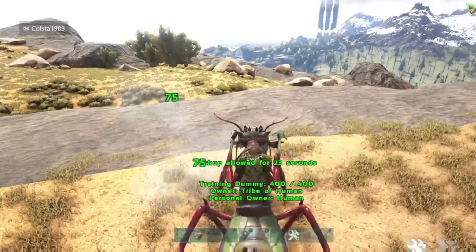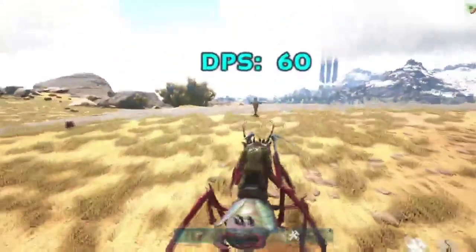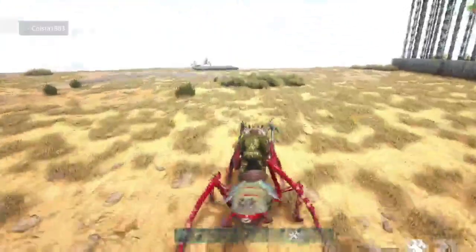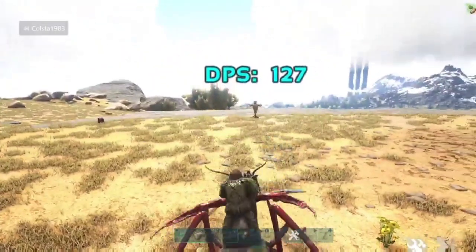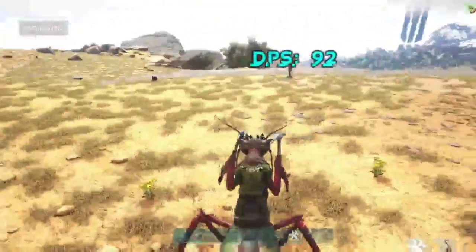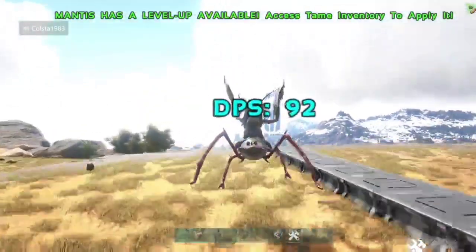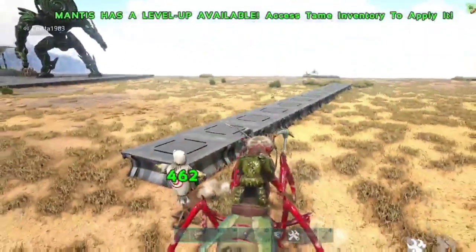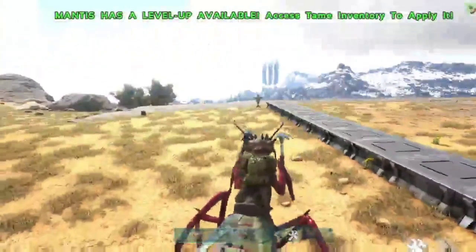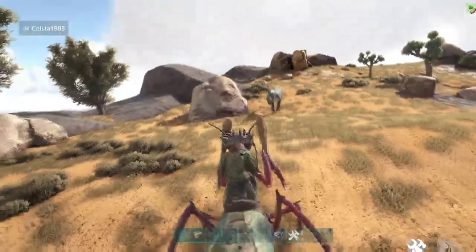I've equipped picks to the mantis. It's got two attacks: the right trigger does 75 damage, or you can do the leap attack with the left trigger — 462 and 173 damage. Testing the leap distance, I put some foundations down to the side — it's 13 foundations away for the perfect hit. If you're shorter than that you'll most probably either bounce off or go past your target.